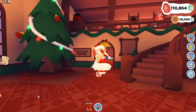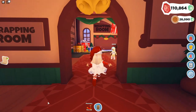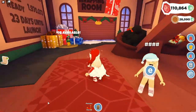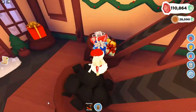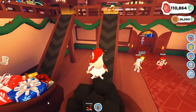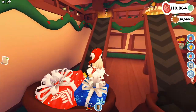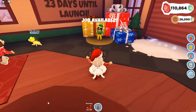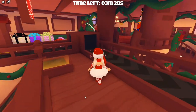For the big Christmas update in Overlook Bay, cookies are our main currency, so we're gonna want to earn a lot of cookies. There are three ways to do it in Santa's Workshop. One of them is this mini-game where you have to sort coal and presents, and if you do it really well you're gonna earn some seriously good prizes. I'm gonna show you how to do it and then we're going to move on and check out some of the other games.